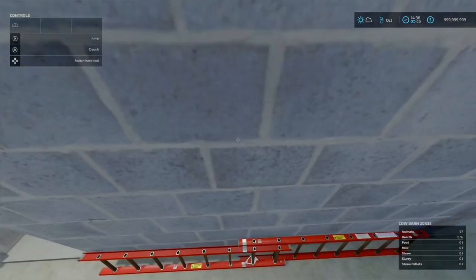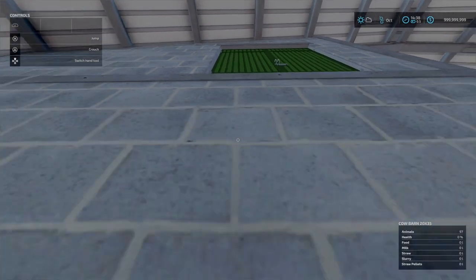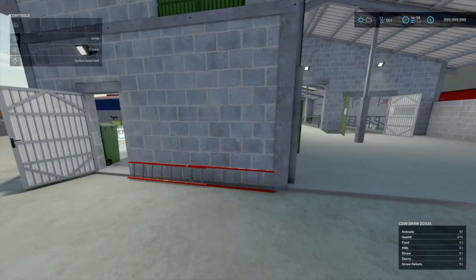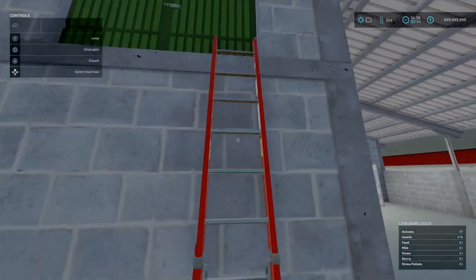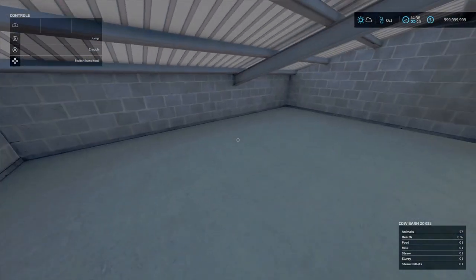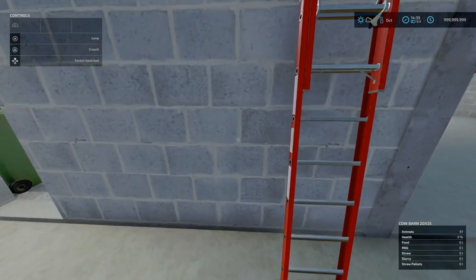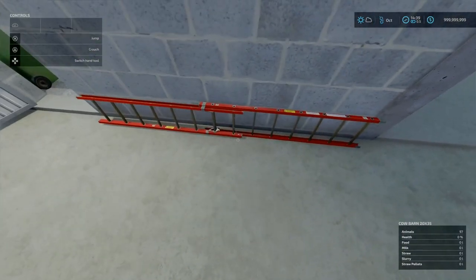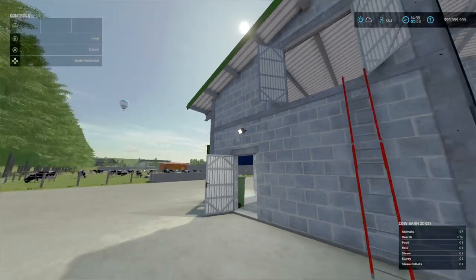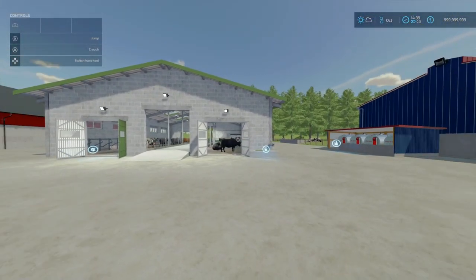There are ladders — there's a ladder here to get up there. My correction — there is a loft storage area up there. I was like, how do you get up here? Try and lift the ladder up. Go to the right side of it. So yeah, we've got a nice little loft storage area. Good thing I had the help menu open. Just go to the right side of the ladder. That is quite neat. That is the cow barn 20x35 by Pysol.